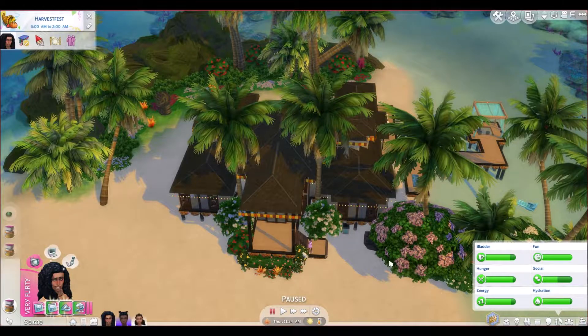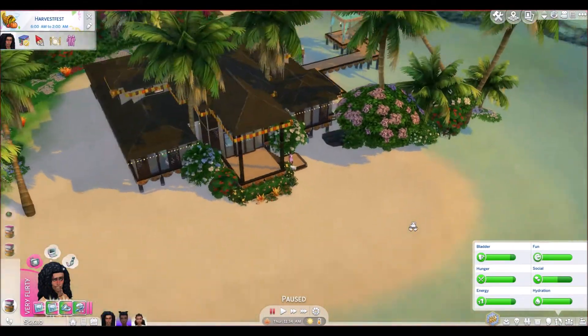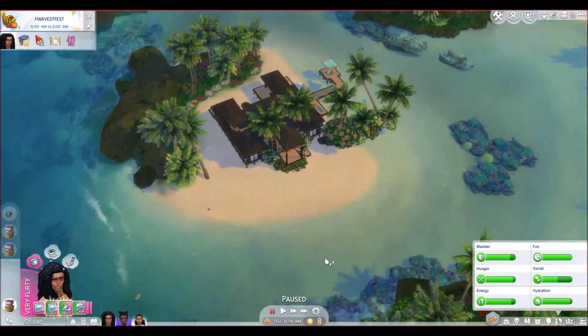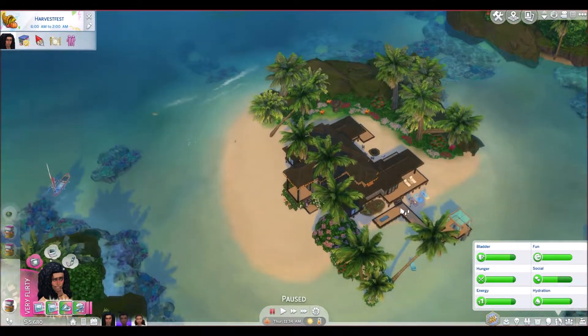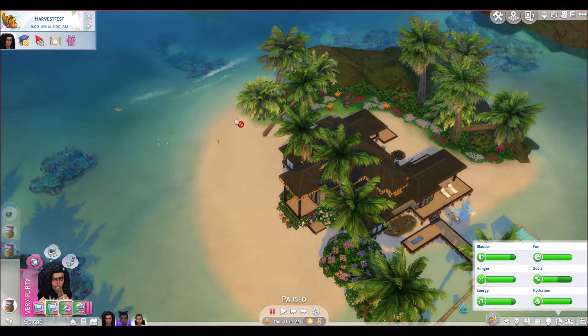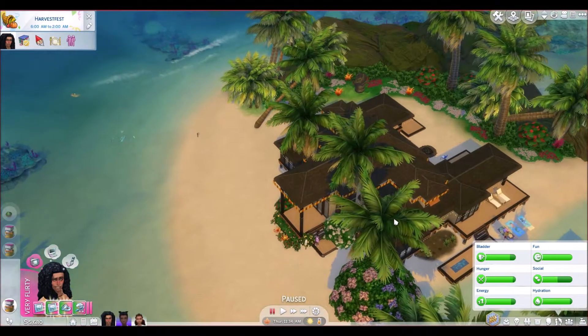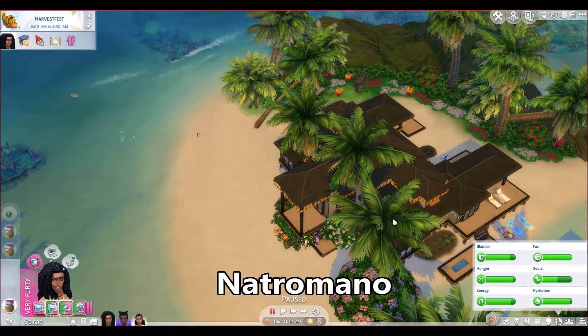Hi, this is Cass from OzzyCassPlays and welcome to part 18 of my Island Dreaming Let's Play. You may recognise this lot from Muwapalan — this is where Kira and Lei got married. So I think the wedding arch was down this end and the bar was up here, but this is their new house. It's amazing how it just popped up so quickly. Building schedules are less of an issue in Sulani! Credit to the person who made the house — it's Natromana. I'll pop their name on screen and mention it in the description.